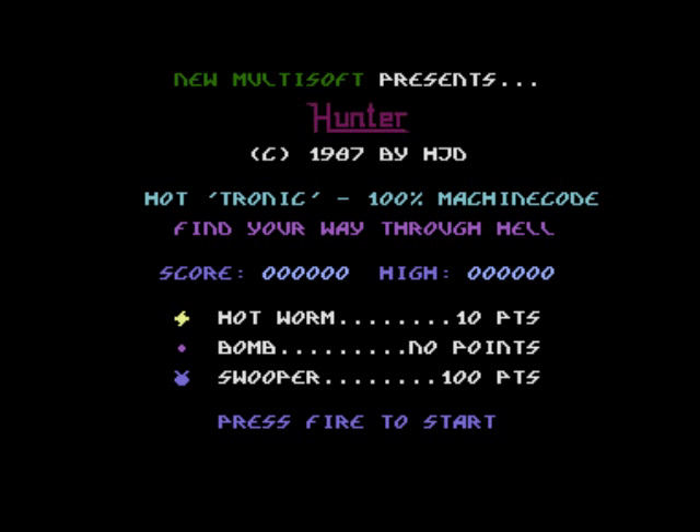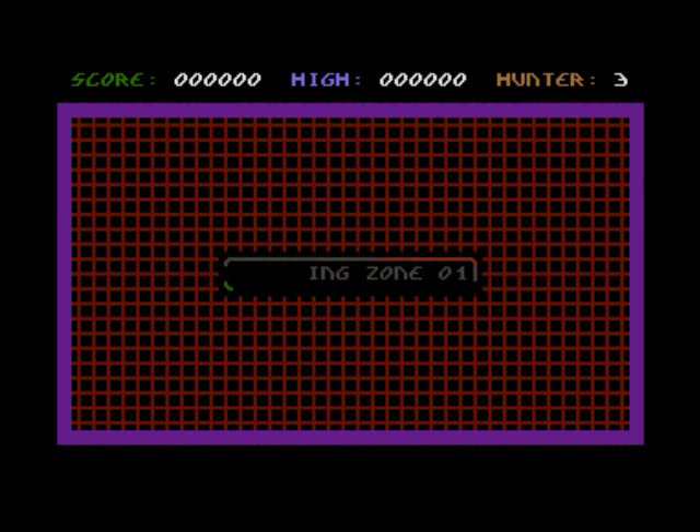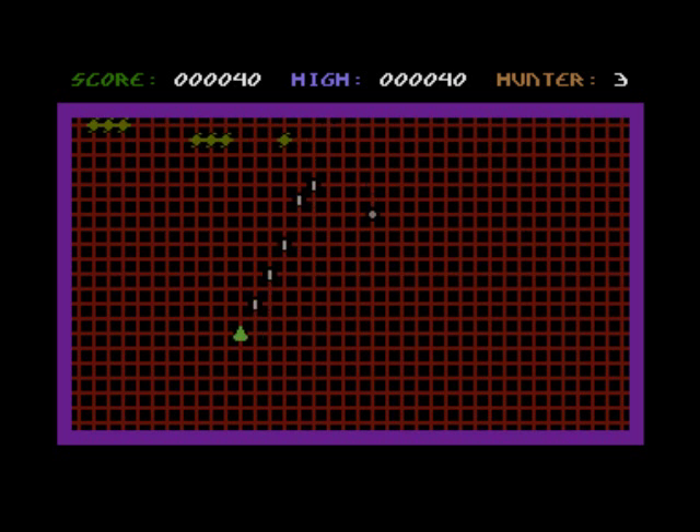"Find your way through hell," it says. So what does hell look like? Well, it turns out hell looks an awful lot like Gridrunner — a little green ship, things coming from the top. But for some reason, again, this seems to be a theme with this guy's games.